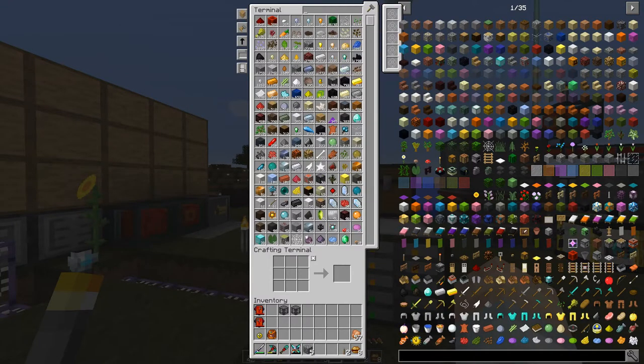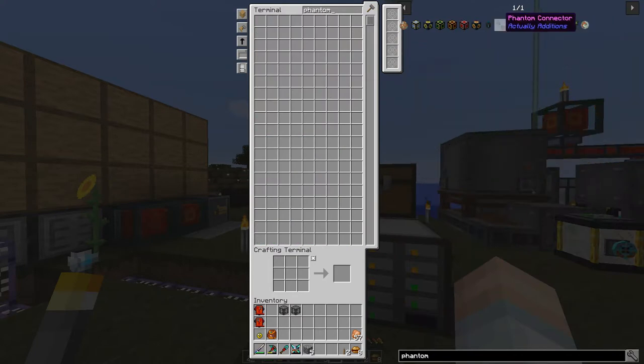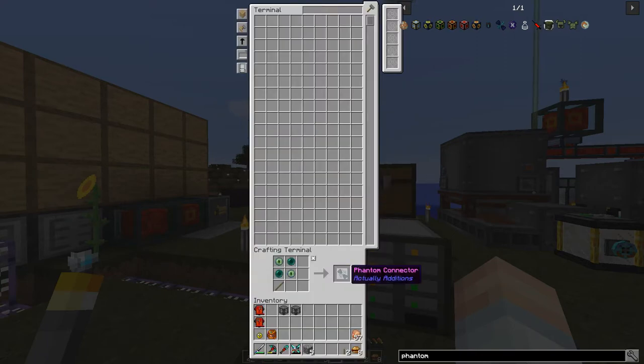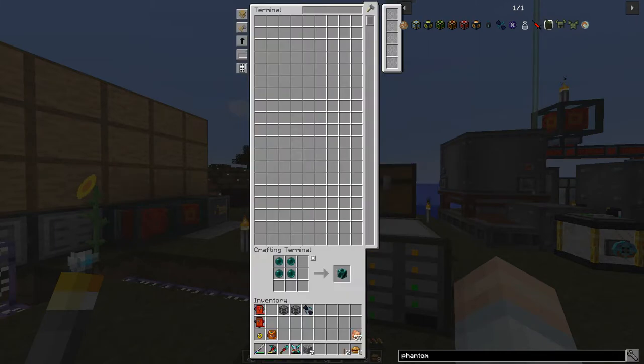I want to play around with phantom faces from Actually Additions. We're going to need a phantom connector — that helps us connect different items to the phantom faces. We're going to need a couple of redstone phantom faces, so we need two phantom faces with a block of ender pearl each.